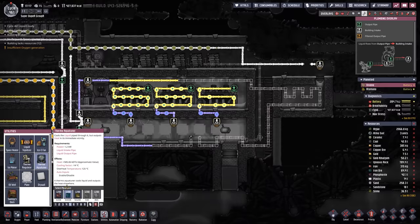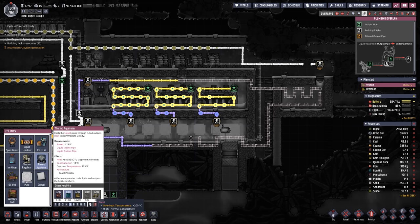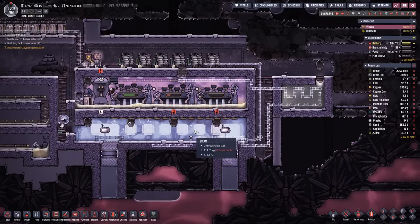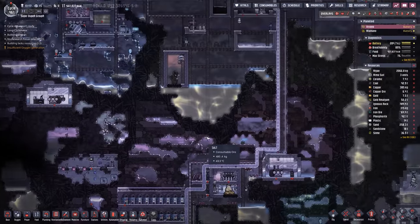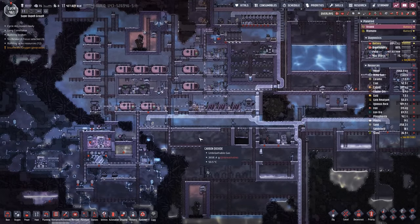Something I need to do: I need to make sure that the thermo-aquatuner is built out of steel, which for some reason it's acting like I can't — oh, I don't have enough steel. You need 1,200 for this thing. Alright, we'll make some more steel. This thing is definitely at risk of overheating all the time, so definitely don't make a thermo-aquatuner out of the wrong material. That's just a recipe for disaster.